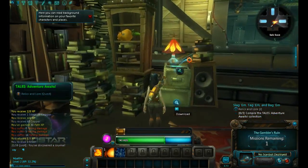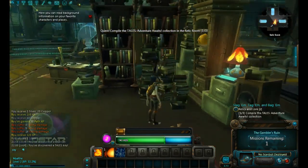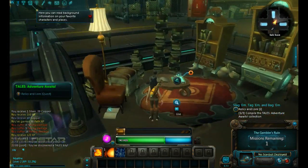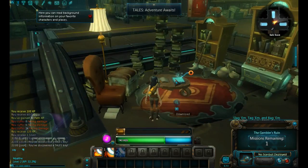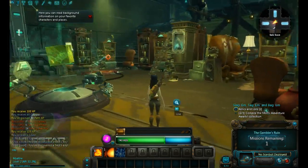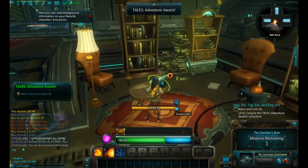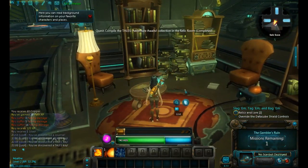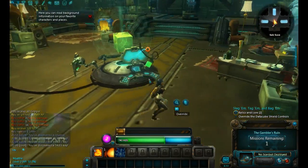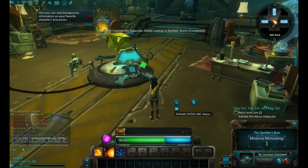There's more than one. Tales of Ensured Whites — Tales of Ensured Whites. And the third one is over here. I did see these books earlier and I thought, oh that's interesting. So — override the Datacube shield controls. I figured most of this stuff would be useful at some point.